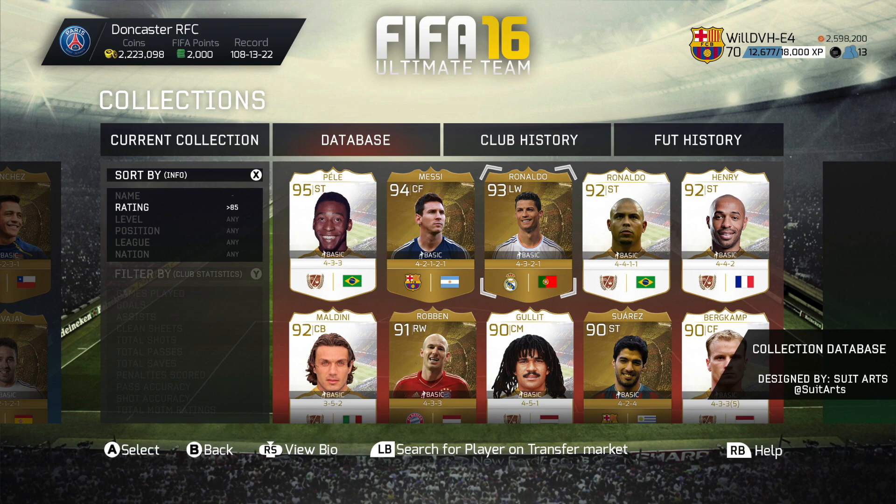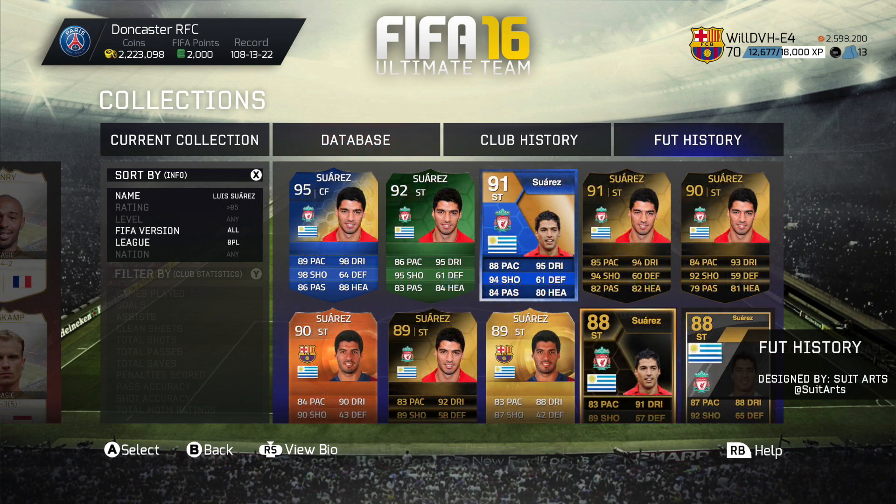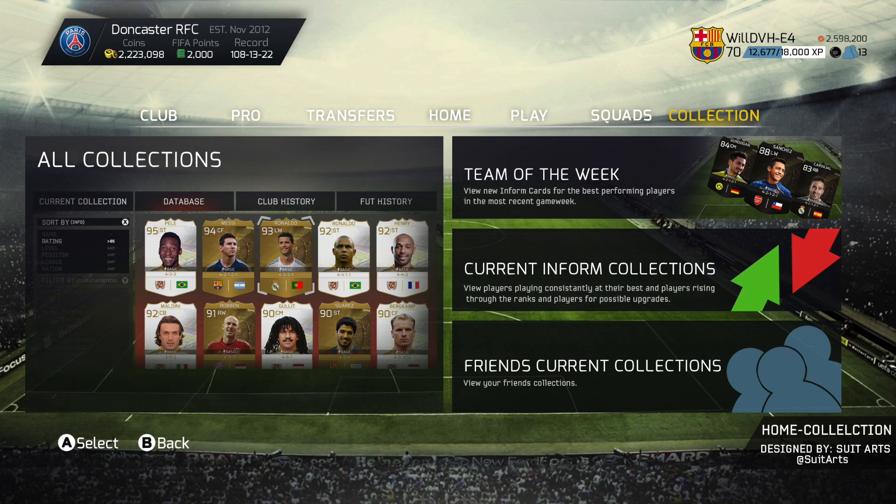The next one is going to be your database — everything that's actually in the game, including legends and every single player. New players added include legend Ronaldo and legend Thierry Henry, which would be two awesome legends to have on FIFA 16. Then we've got the Foot History part, which is going to be pretty much FIFA Generations — and this is what everyone seems to want. As you can see, it's got Luis Suarez's FIFA 14 cards, his FIFA 13 team of the season, and back to his FIFA 12 88-rated in form.